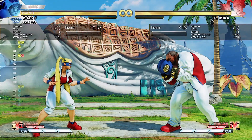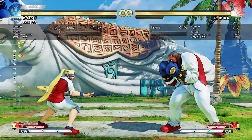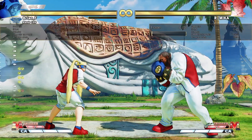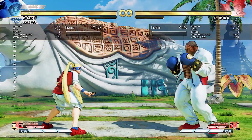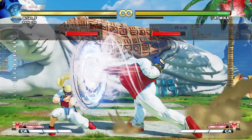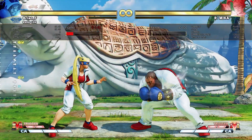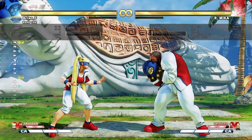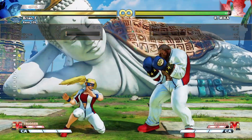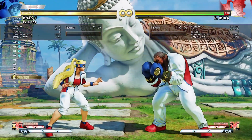EX becomes plus four on block. One big thing about this is that it makes the dash punch not a charge move — it does not require a charge in this powered up state. So once you activate the V-Skill 2, you can see on the bottom of the screen the icons flashing. You can actually walk around, and the input for your dash straight becomes back, forward, punch. You just tap back forward punch and you can do it while moving forward.